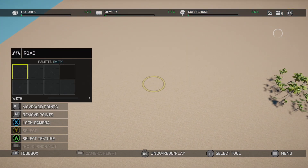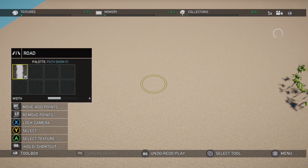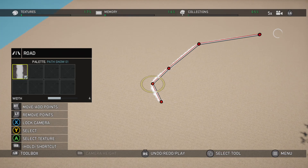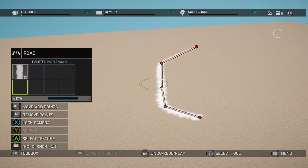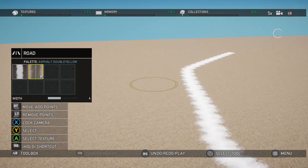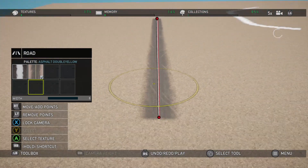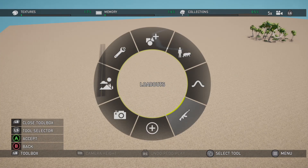Road tools work more or less the same. We've even got snow paths in the tool. The tool works the same as in previous iterations, and that's fine by me. We can adjust the width — it's still quite narrow, although that's just a path. The roads can actually be quite narrow, but I'll look into that in more detail.